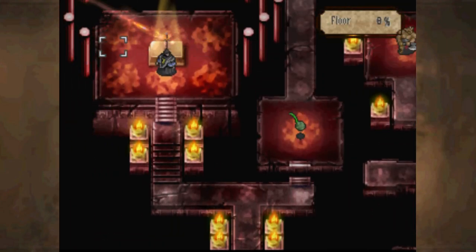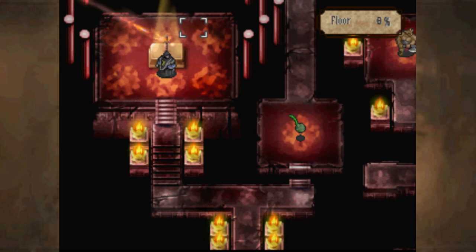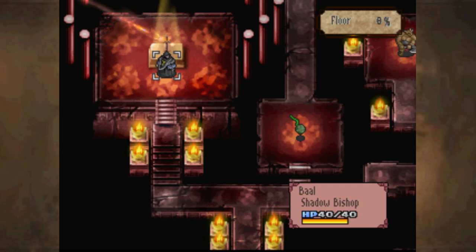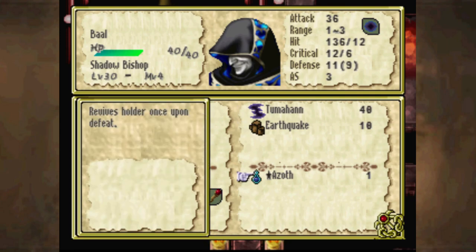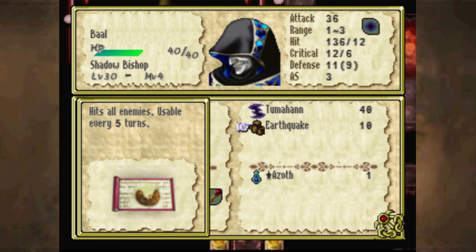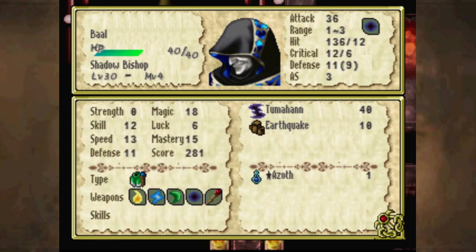This map has a very unique objective: you have to kill the boss and then put Holmes near the pedestal to claim this sword. As for the boss, he's actually kind of tough. Not only does he have an Azoth to revive after one death, he has Earthquake, and with his 18 magic that means 19 might with Earthquake.